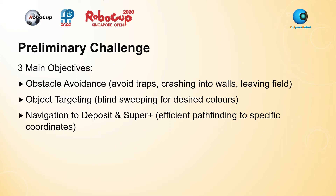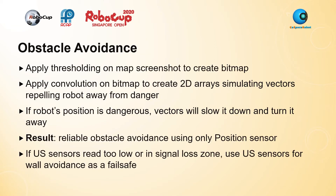To accomplish the objectives of avoiding traps, walls, and leaving the field, I created an obstacle avoidance algorithm which only uses the position sensor and compass. By applying thresholding and convolution to an image of the map, I can generate 2D arrays which simulate vectors that repel the robot away from danger such as traps, walls, and the edge of the field. When travelling towards danger, the vectors corresponding to the robot's position in the array will slow down the robot and push it away, achieving reliable obstacle avoidance.